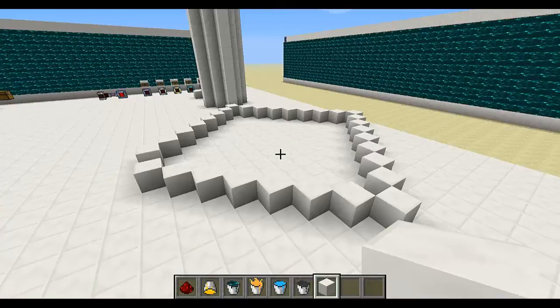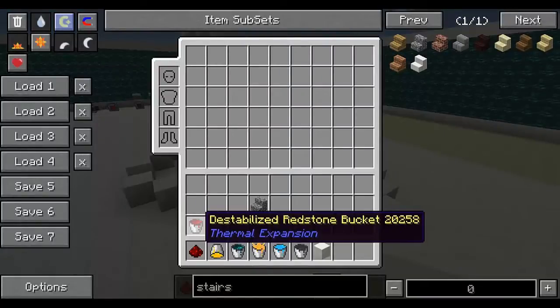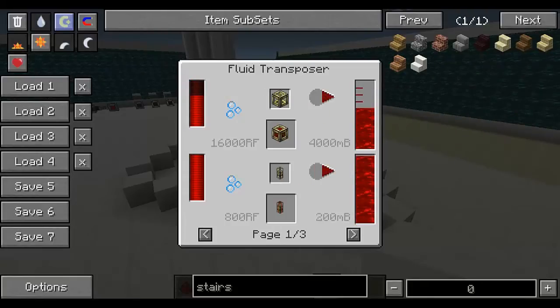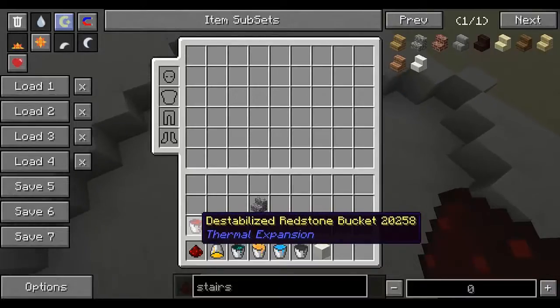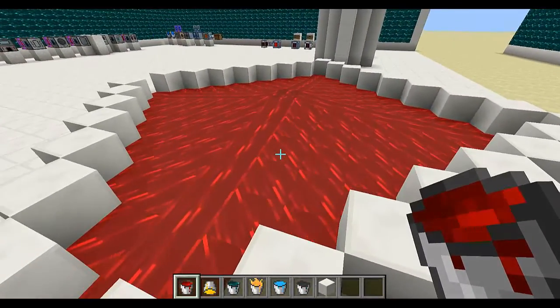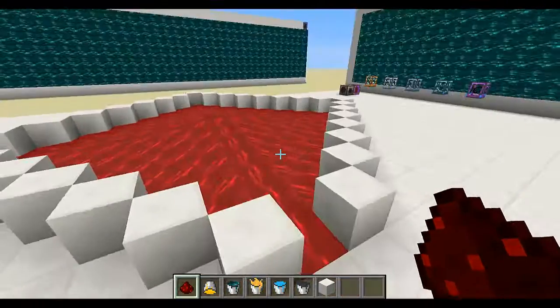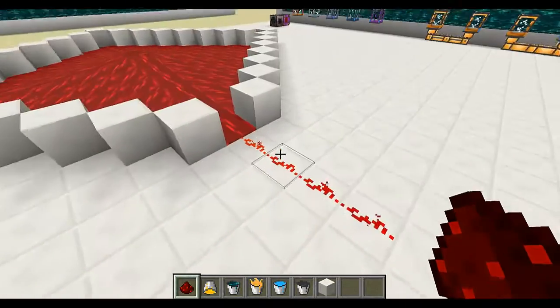Let's begin by taking a look at the liquids added by the mod. First of all we've got stabilized redstone, which is produced by putting redstone in a magma crucible, and the liquid can be used to make some of the blocks and items in the mod. It can also be placed down, and when you do that it spreads quite fast and acts as a redstone signal — when you connect it to redstone it will actually turn it on, just like that.